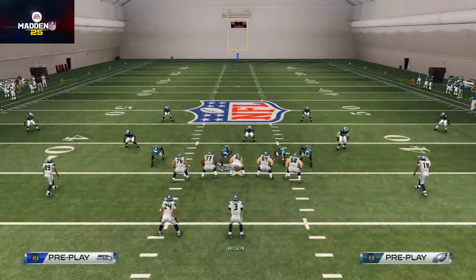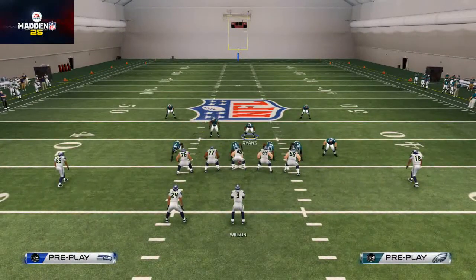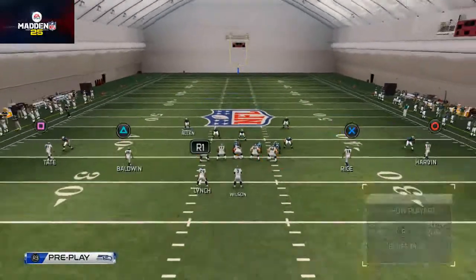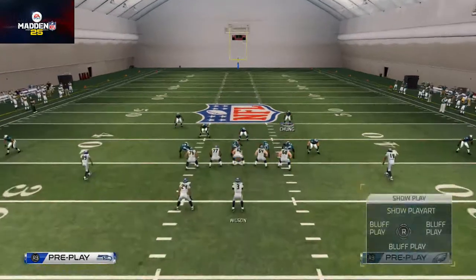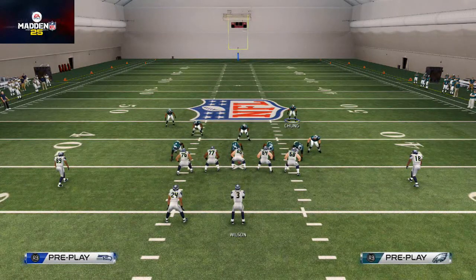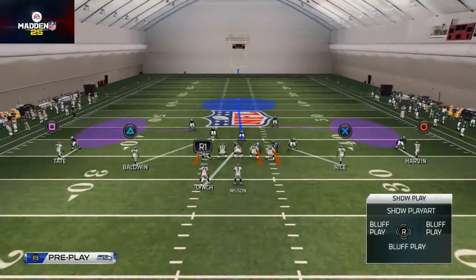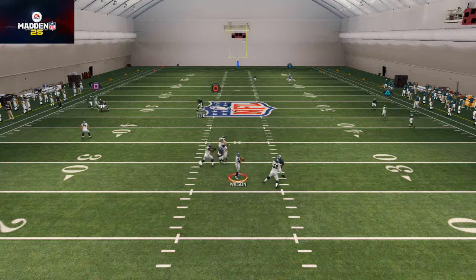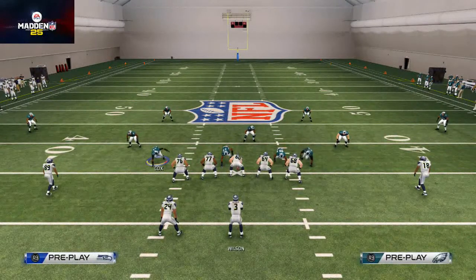The final coverage defense is two man under. I base a line, pinch the defensive line, take Demico Ryan's and put him in a deep blue zone, take both safeties and put them in curl flats or flats — flats work better against out routes and corner routes, while curl flats work better against deep in-routes and streaks. I also man up this defensive tackle Square on Marshawn Lynch and drop Cox into a hook zone. It's a really good coverage defense out of two man under, and the two-man rush forces the quarterback to stay in the pocket — a nice alternative to our blitzes.